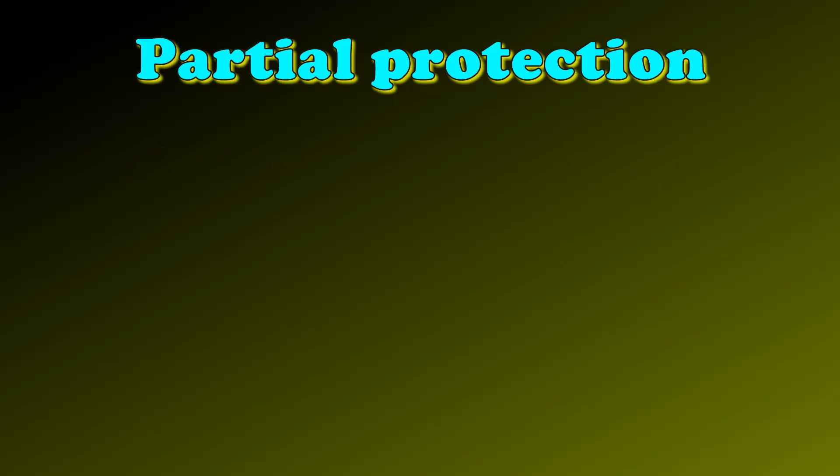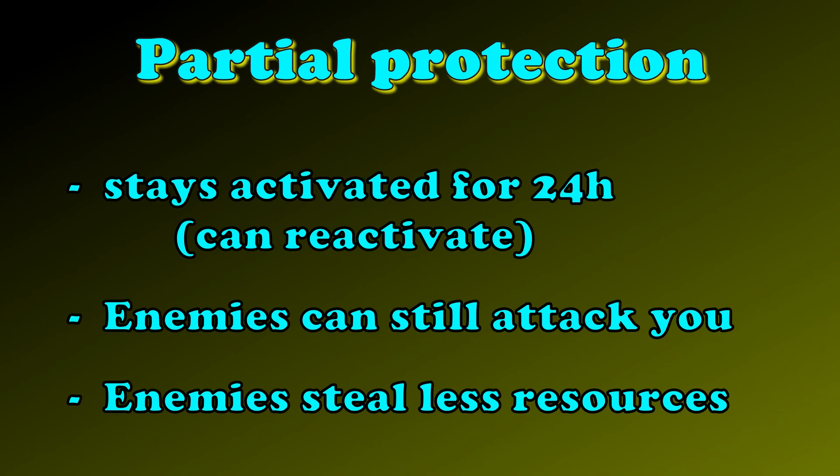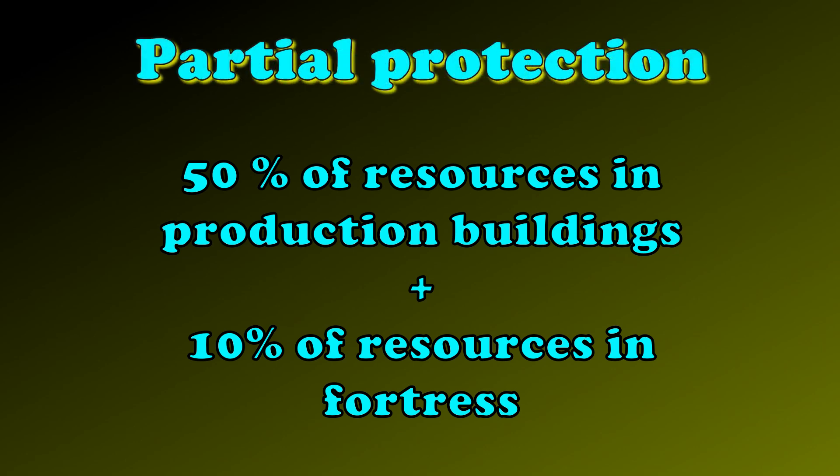Partial protection is an effect that stays activated for 24 hours and reactivates if robbed again. Through this protection, enemy players can steal way less resources from you. Normally you can lose 50% of the resources that are still in the production buildings, plus 10% of the stone and wood that is stored in the fortress. The partial protection completely removes the second parameter, making you lose just a small amount of resources if defeated.